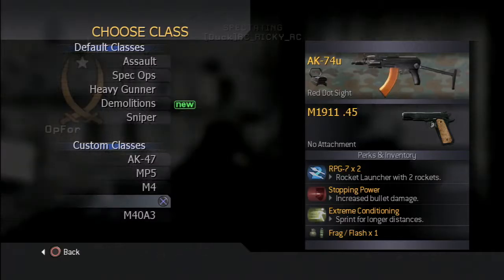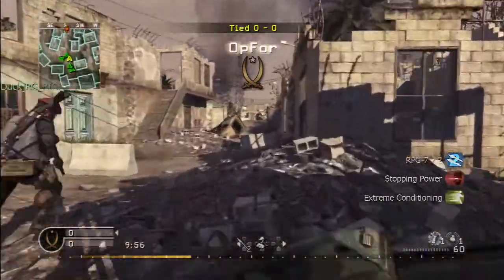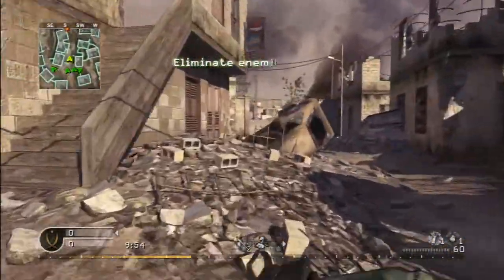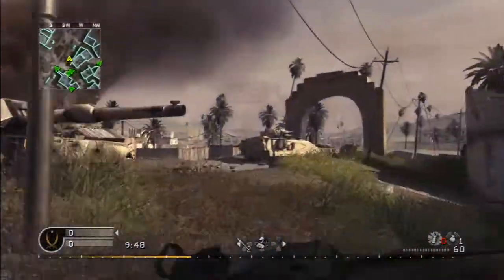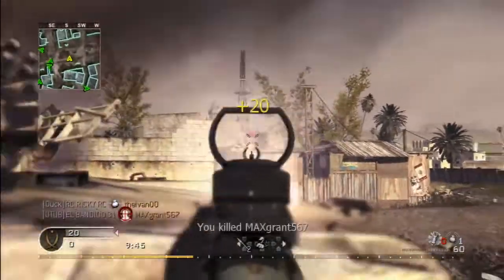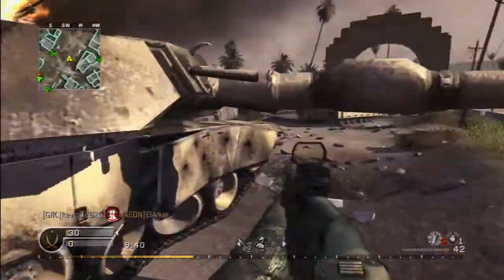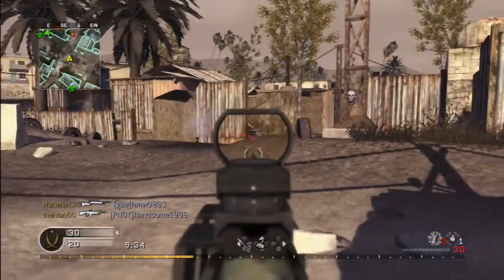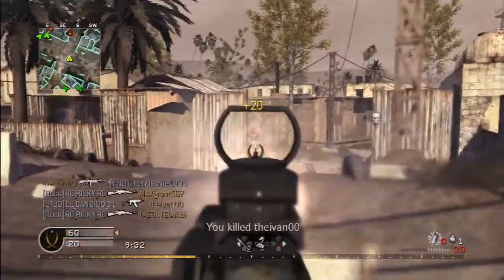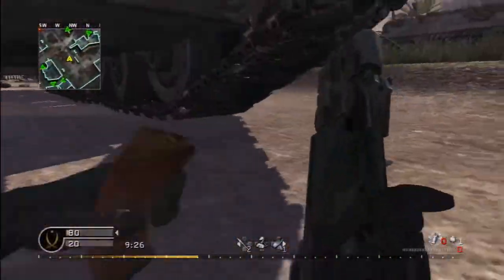Hey, what's up guys, bringing you day number 22 on this Call of Duty Advanced Warfare countdown. Today I'll be talking about the attachments that are going to be in Advanced Warfare — not all the other attachments from other games, you guys know what they are. I'm just going to mention the ones that stick out to me the most. I know we're all going to cry about thermal and the tracker sight — just annoying and cheesy attachments for guns, but whatever, it's Call of Duty.